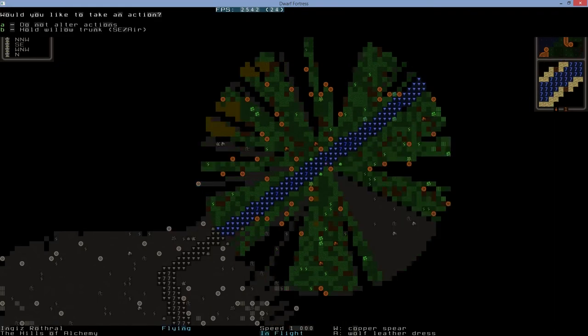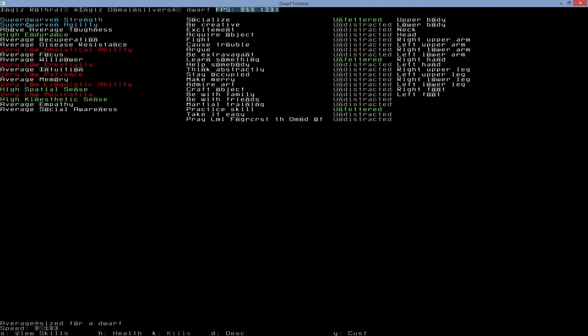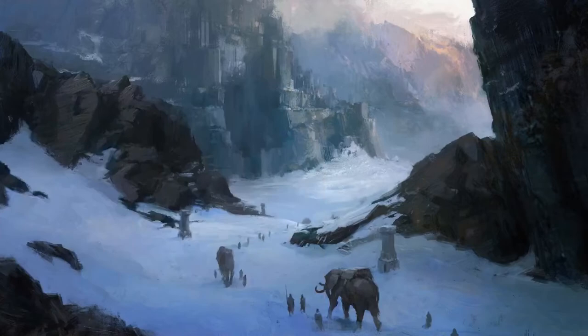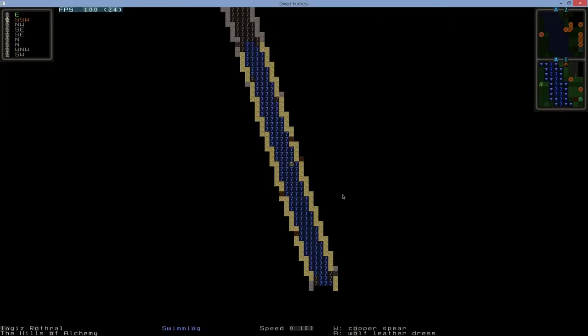If you occasionally get out, just get back in the water and keep swimming. Look — after just a short swim, my strength and agility increased from superior to super-dwarven. High endurance and the other attributes will increase more slowly, but they will go up. If you can find a lake that's even better. You want to swim until you're a legendary swimmer — it's about a one-day grind.